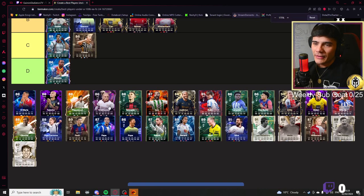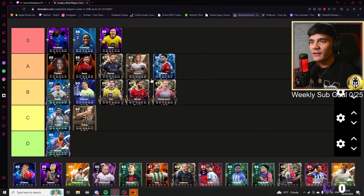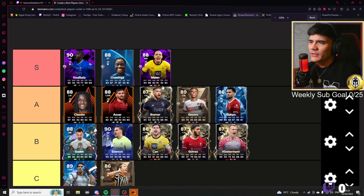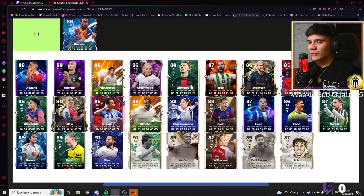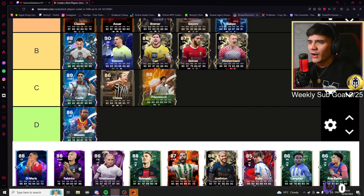This Marlon card apparently is just ridiculously good — there's too much hype on it and I understand why. You're looking at a card with 94 pace, 91 dribbling, 86 shooting, Trickster plus, probably Traveller and stuff on the card as well. I kind of get it.